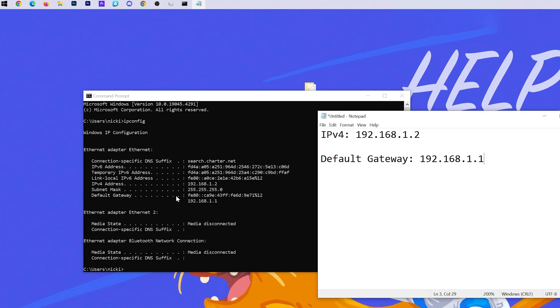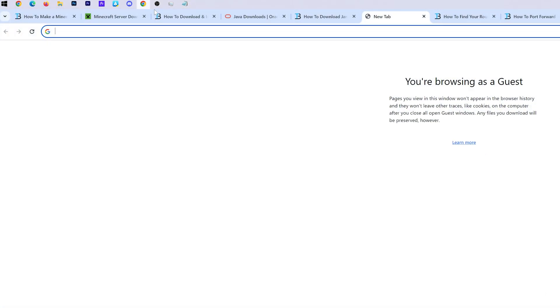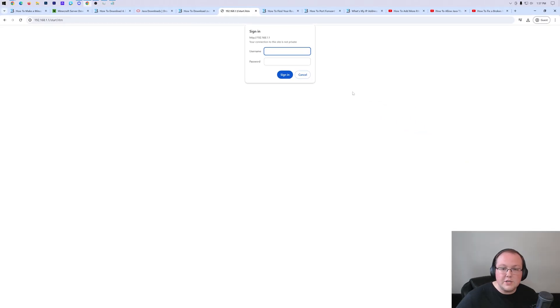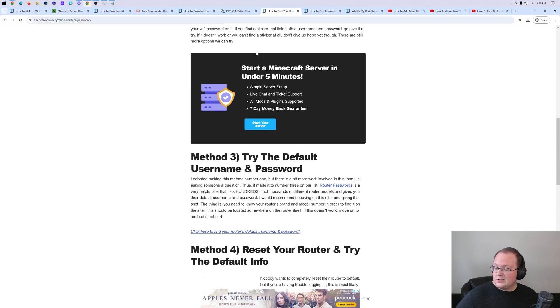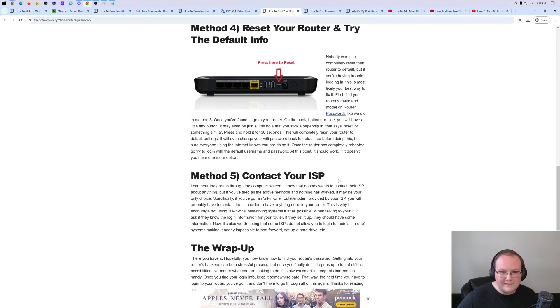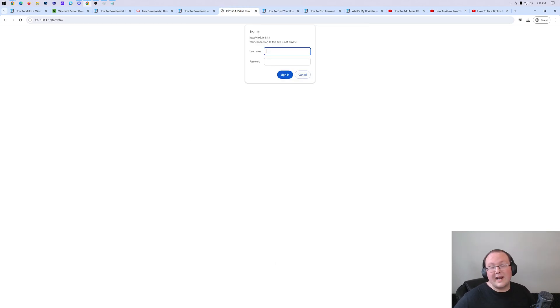Once we've got our IPv4 address and our default gateway, close Command Prompt. Copy that default gateway and open up your browser. In a new tab, type in that default gateway and hit Enter. It's going to open up a router login box. What you use here is different from your router's Wi-Fi password. We need to find your router's username and password. We have an in-depth guide in the description on finding your router's username and password - start with method one and go through method five. Most people find it by method three or four. Usually by method three you've logged into your router.